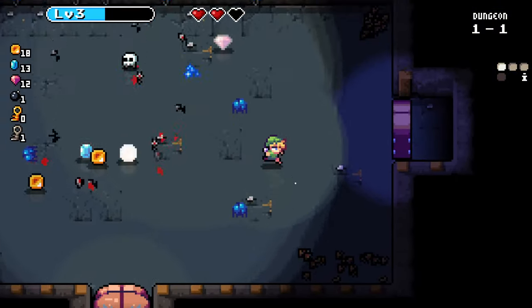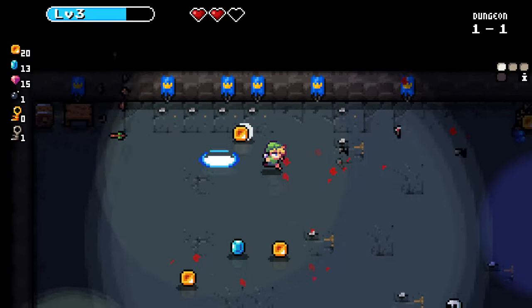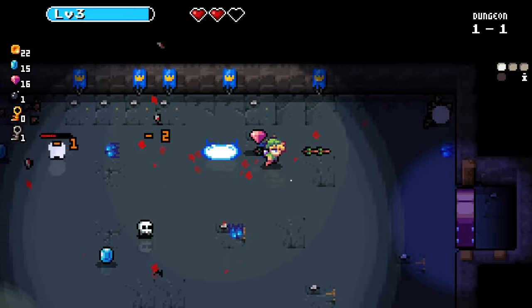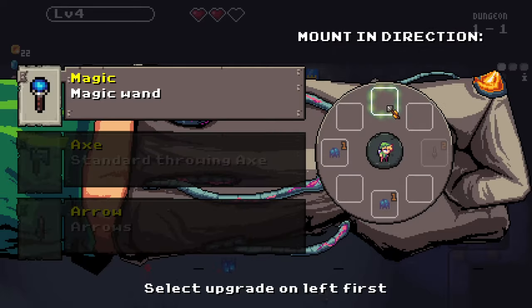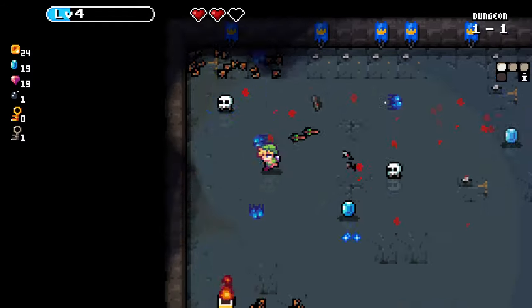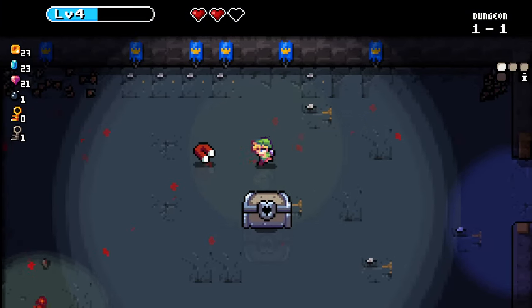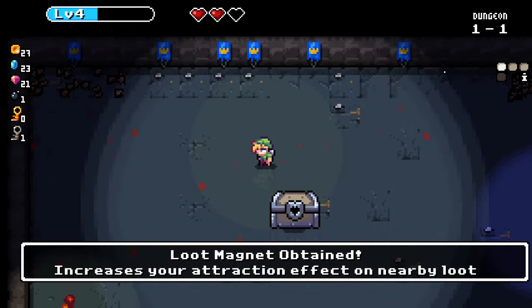As a big fan of Binding of Isaac, I'm certainly getting Isaac dungeon crawling vibes here — maybe a little more forgiving in combat so far. More magic wands! I'll cover all the cardinal directions: up, down, left, right — which should cover most of my bases. Keep picking up these gems and we get a chest and a loot magnet — increases your attraction effect on nearby loot. Beautiful.